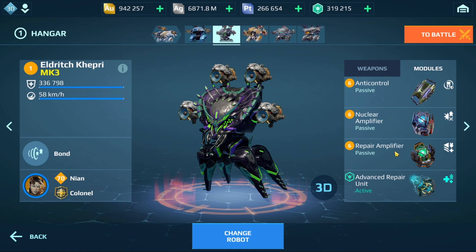We have nuclear amplifier and repair amplifier. If you don't have these two modules, I would consider going maybe balance unit or even heavy armor kit. You want to go for armor especially if your Kepri is a lower level Kepri. We also have advanced repair.